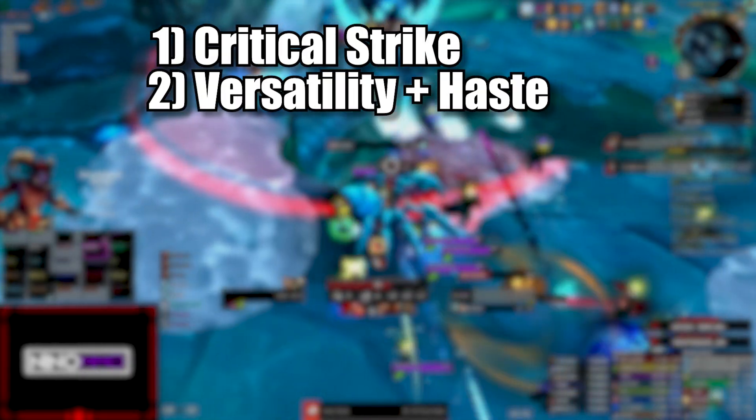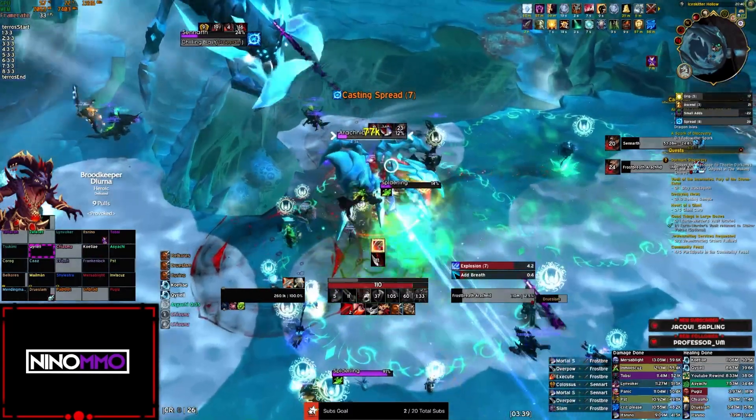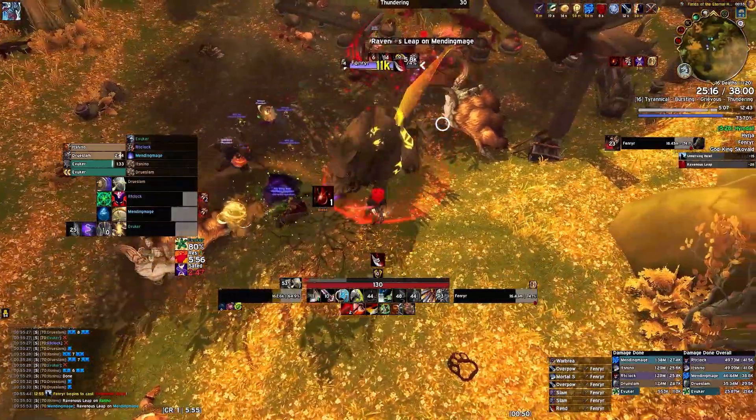Now for the stat priority. You want to prioritize Crit, then Versatility and Haste, and then Mastery. A higher item level item with suboptimal stats is often better than a lower one, so make sure to always sim your character on Raidbots.com. That's it for my basic Arms Warrior guide.